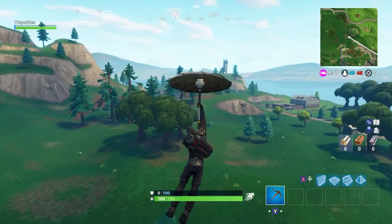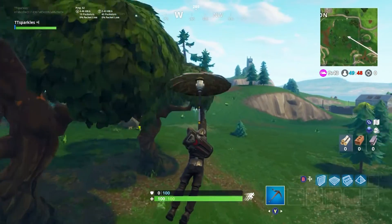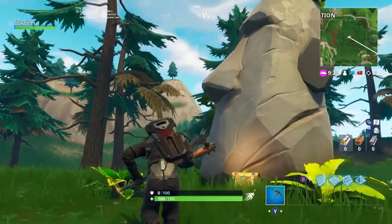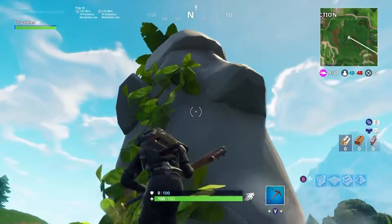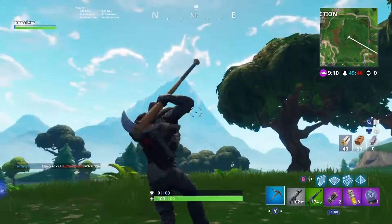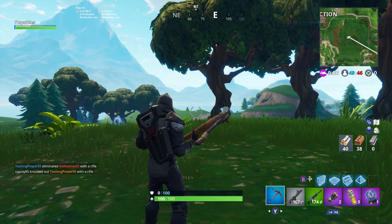The last one is near Junk Junction. Junk Junction has this stone head kind of a little bit off into the more flatter area. That's it for your challenges, guys — that's all seven stone heads. I hope you did enjoy this video. Please do like, comment, and subscribe to see more because I do this every week and season. I'll see you in the next one. Bye!